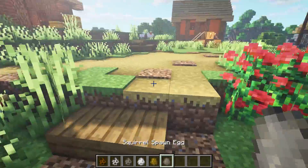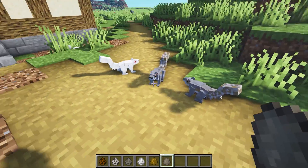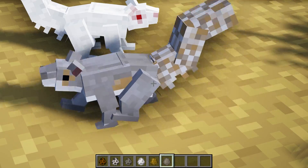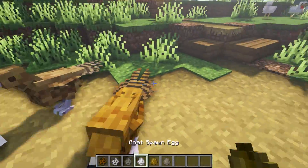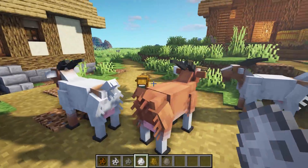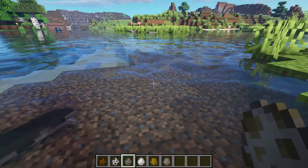This next mod is called Better Animals Plus and it adds some new creatures. There's an actual chicken — or a turkey, I think that's a turkey — and it adds squirrels in different variants. They're actually really cute, but some of them look kind of crazy.